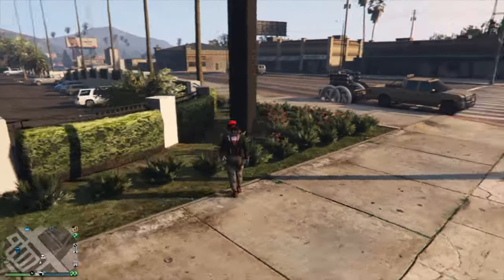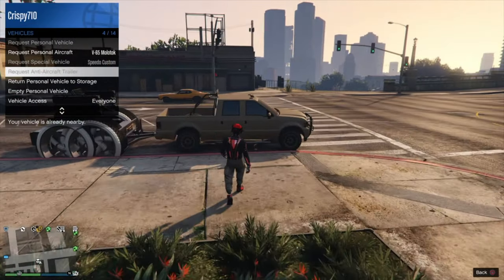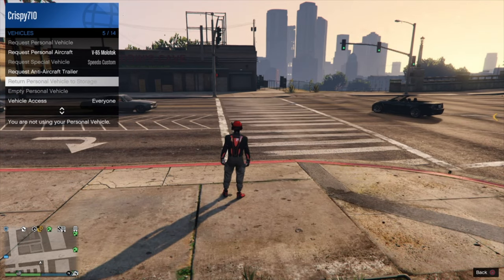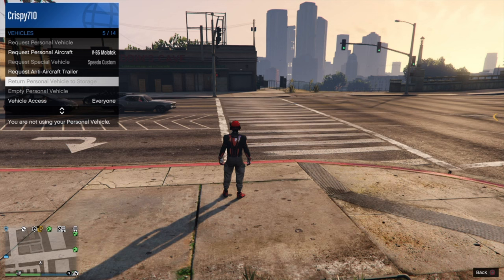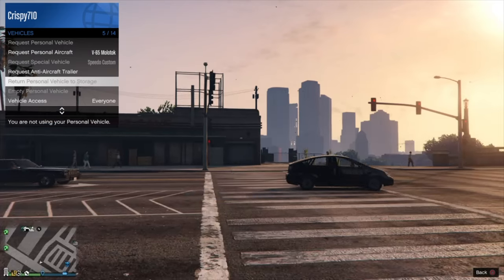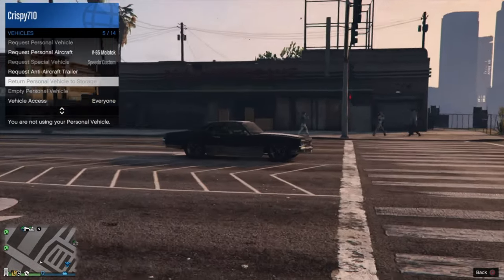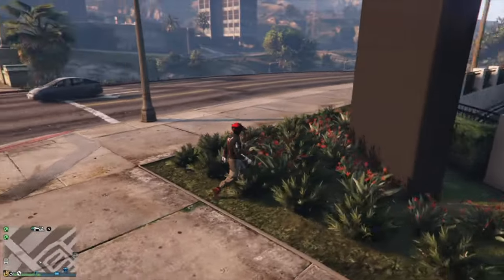Now if I request my anti-aircraft trailer normally from the menu, what pops up is my Oppressor Mk2 — and that is 100% what you want. You want the Oppressor Mk2 to be in the spot of the anti-aircraft trailer, and you want the anti-aircraft trailer inside your Mobile Operation Center. If you did all of this correctly, request the anti-aircraft trailer first through the interaction menu — that should bring up the Oppressor Mk2.